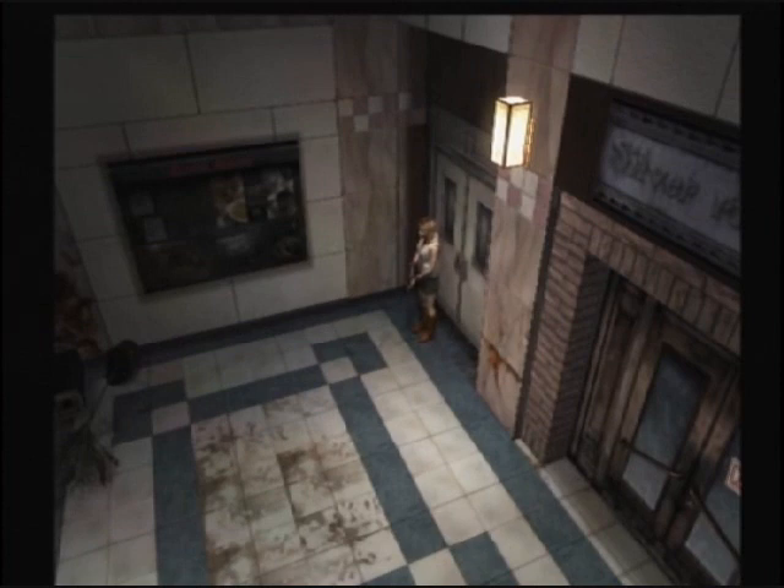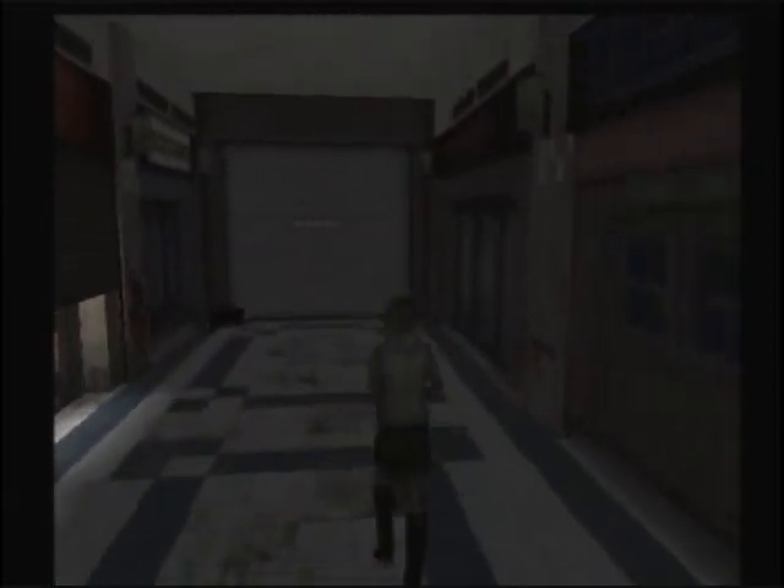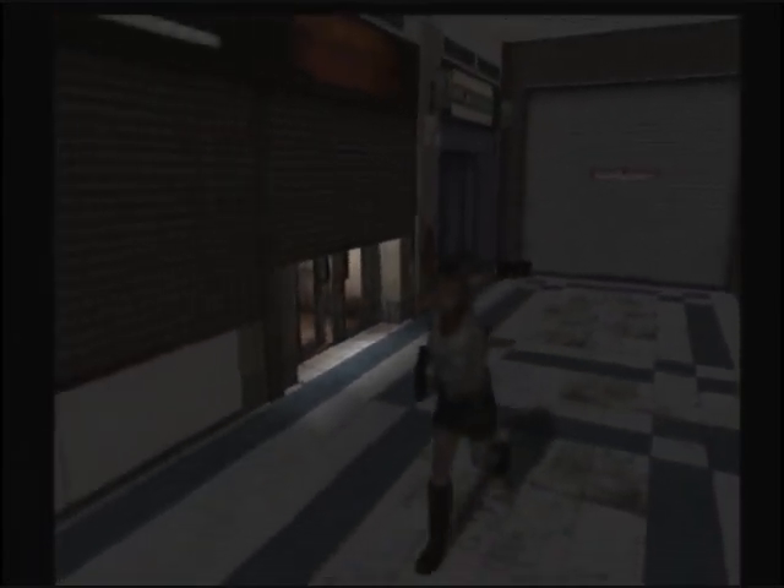You may have just noticed something while I was running through the hall — here on hard difficulty, Heather will indeed faceplant on walls. Except she didn't there for some reason. There we go. That's gonna make certain things a bit harder, such as escaping the Red Mist later at the amusement park. Wonderful. Thought we were gonna get away with not doing that. Apparently not.